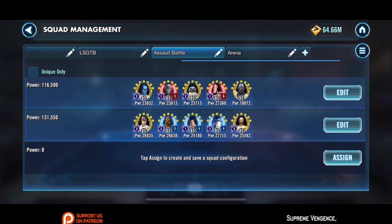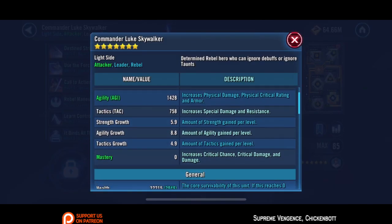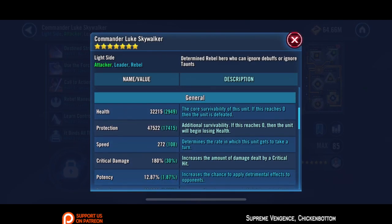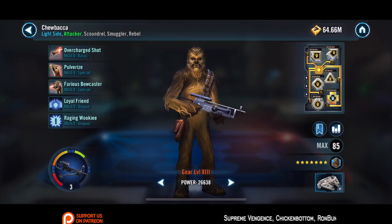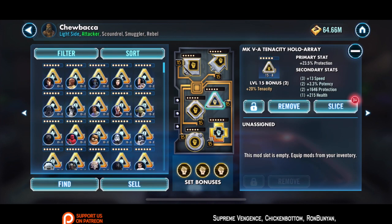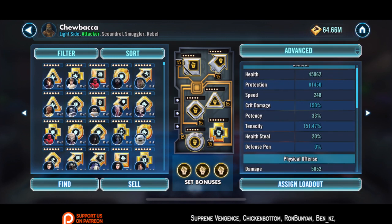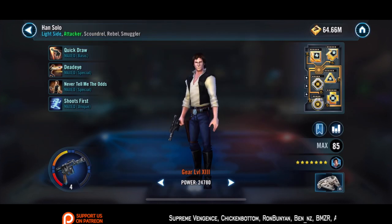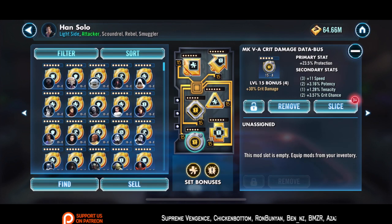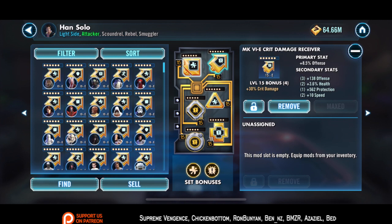Only three characters I have relic on this team: R2 at Relic 3, Han at Relic 4, and Chewy at Relic 3. C3PO and Commander Luke Skywalker are both Gear 12. You can see the mods on the screen — speed is pretty important for CLS. For Chewbacca it's mainly about tenacity and survivability, because you always want him to be able to attack. For Han Solo it's all about damage output and a little bit of survivability, so I have a health set, a crit damage set, crit damage primary.